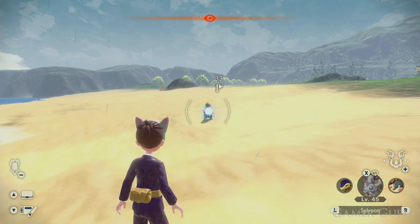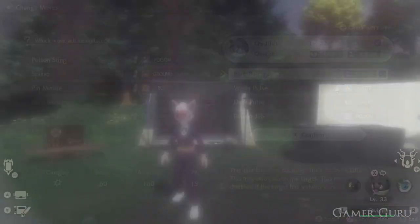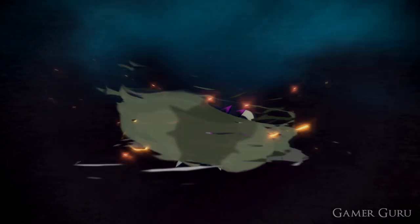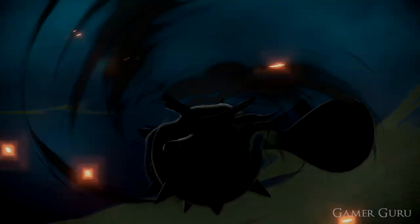Now we have those three, the next step is to evolve our Qwilfish into Overqwil. The way to do this is specific: what we need to do is use the Barb Barrage attack in strong style 20 times with Qwilfish to make it evolve into Overqwil. You can do this in literally any battle — it's fairly quick, just go into the fights and make sure you're using the strong style on the Barb Barrage. Once you've used it 20 times you'll get the option to evolve Qwilfish into Overqwil.